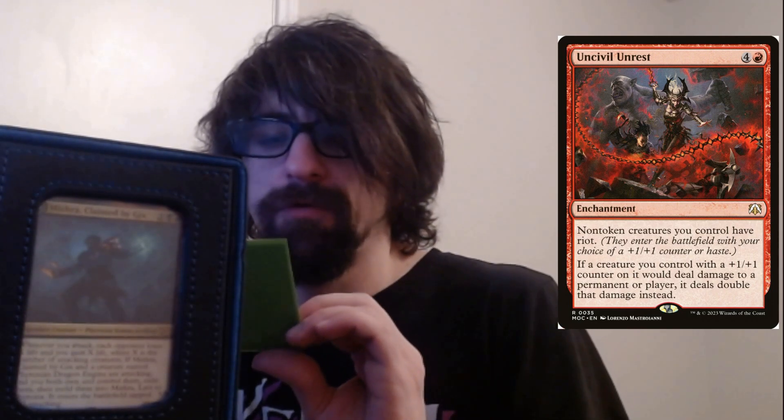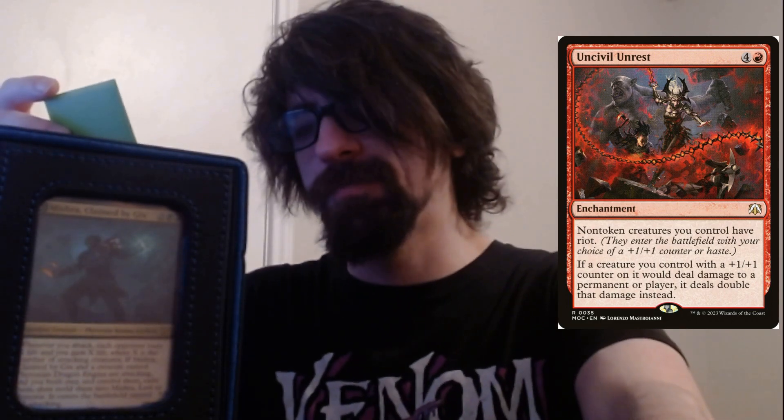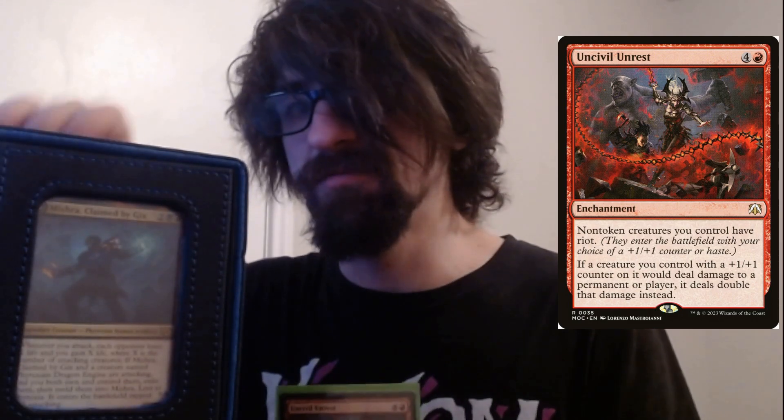Uncivil Unrest — really under-the-radar card. Pay five, one red four colorless. Non-token creatures you control have riot: they enter the battlefield with your choice of either a plus one plus one counter or haste. Ideally you want the plus one plus one counters, because if a creature you control with a plus one plus one counter would deal damage to a permanent or player, it deals double damage instead. So with your commander, you're doing double damage — hitting for three from the Phyrexian meld ability becomes six, plus nine unblockable if you Rogue's Passage them. This card is really gross for ending games quickly.